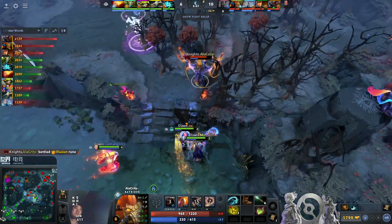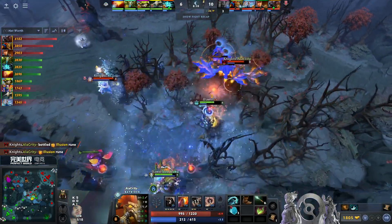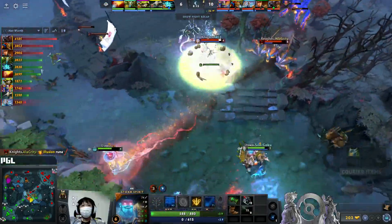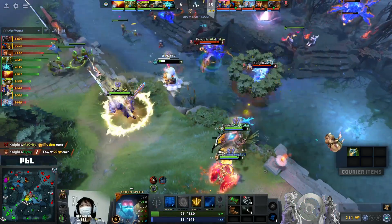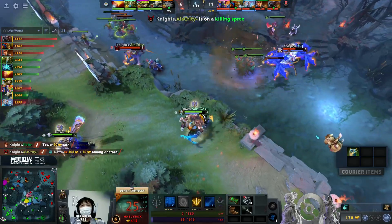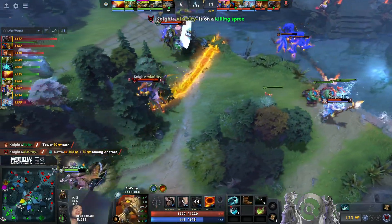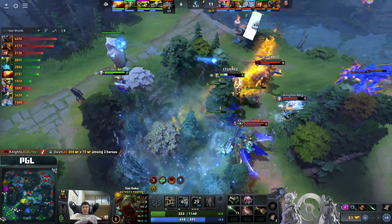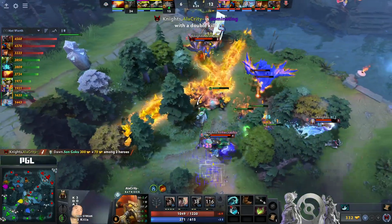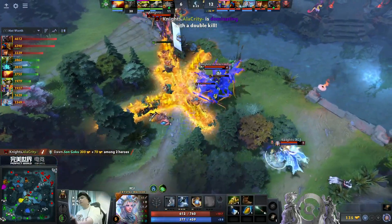Now also going to have Son Goku trying to chase him. Doesn't have Firefly, but uses that illusion rune to dodge the Stormhammer. Ball Lightning onto the low ground - he never made it onto the high ground. Flame Break pushing him back, X is in trouble. Frostbite - and there are four heroes here for Dawn, and not one of them can help out their Storm. Son Goku now hit with the Lasso - he's not even level 6. There's no Wrath of Nature in their future. A dominating spree here for Alacrity - this is a very underleveled Nature's Prophet.